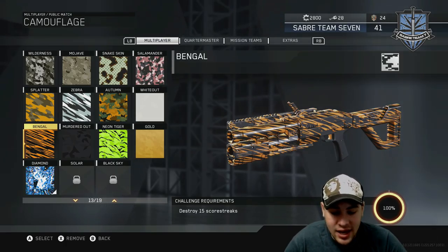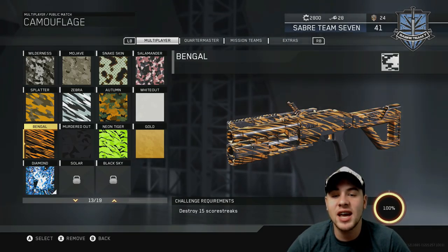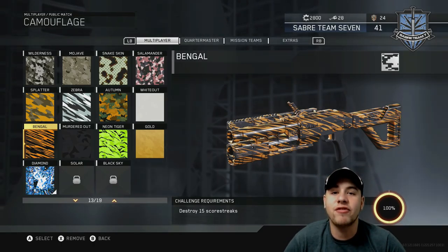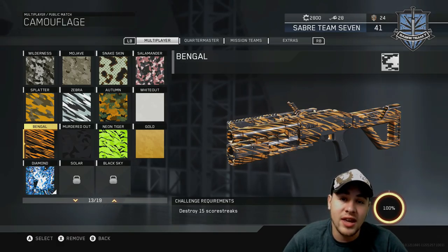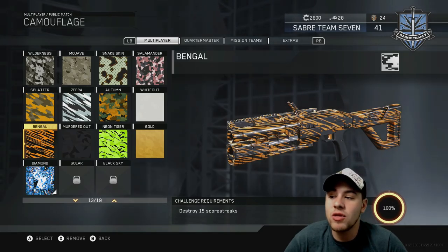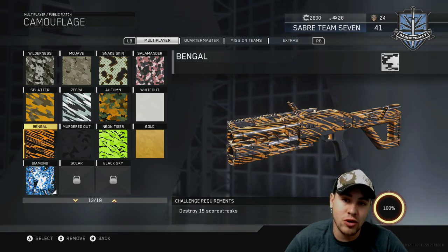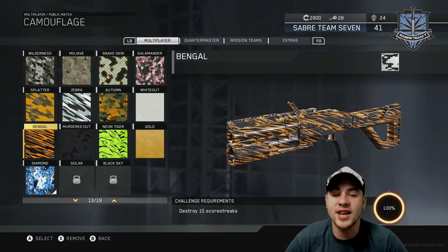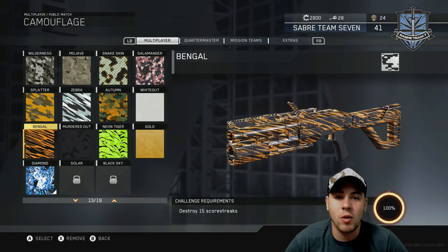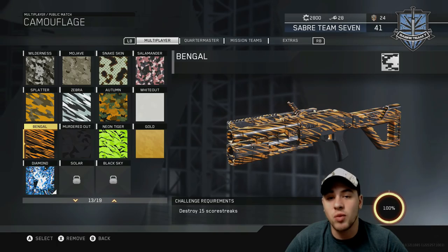15 scorestreaks — here is the tip I can give you for this one. All you have to do is equip an LMG and fire a full round of the RAW into a warden, then pull out this gun and try to get underneath the warden. If you can get underneath the warden and jump and shoot, you can hit the warden with this gun. I think it takes two grenades after you've emptied a full clip of LMG into the warden — that was the easiest way I found to get the scorestreak kills with this specific weapon.